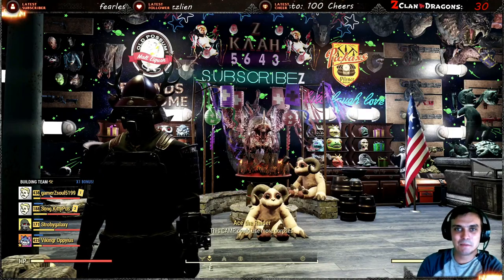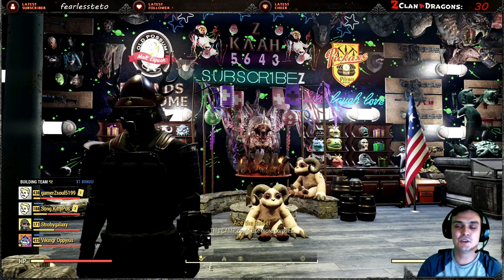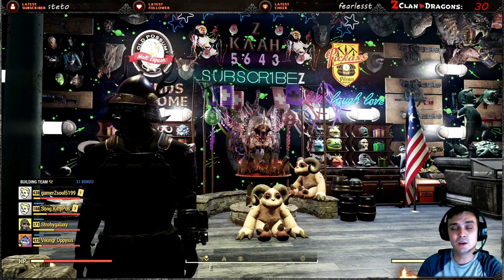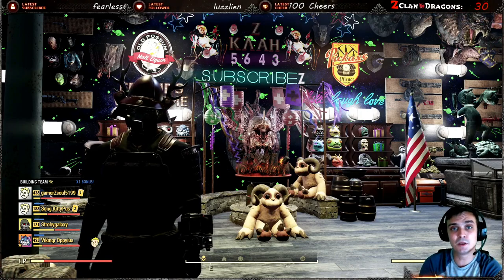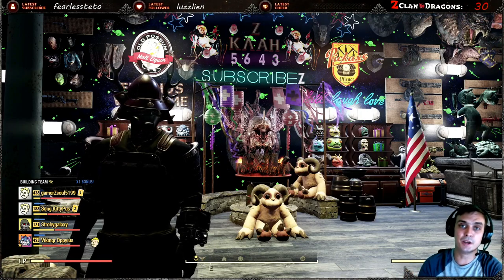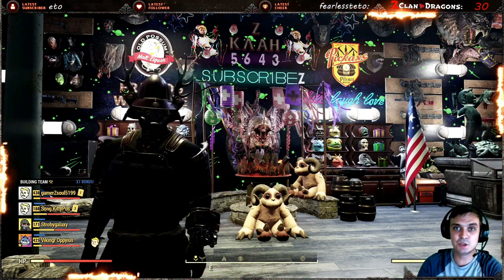Hey, what up Z-Clan and everybody else? How you doing? I hope you're doing good. Welcome to my Fallout 76 notification video. In this video, we'll take a look at the Atomic Shop, see what we got today, and also we're going to take a look at the daily score challenges, see what we got to do in order to make some score. Remember that we still have the double score event going on, which means you're earning twice as more score than usual. So let's jump right into it.